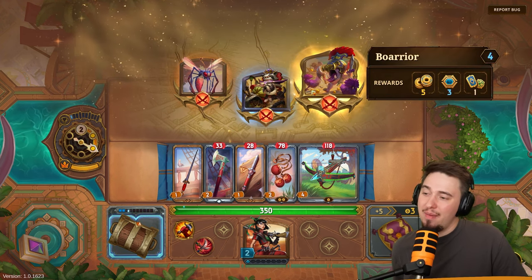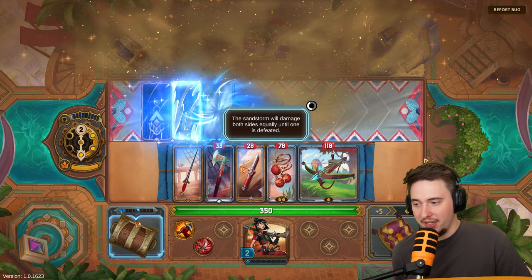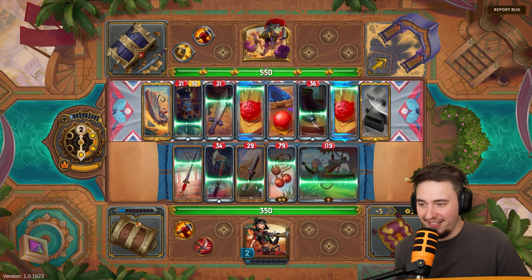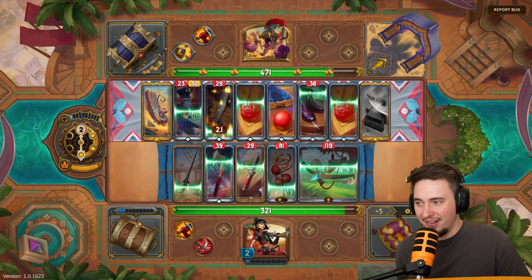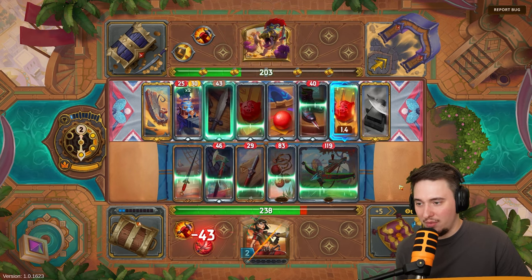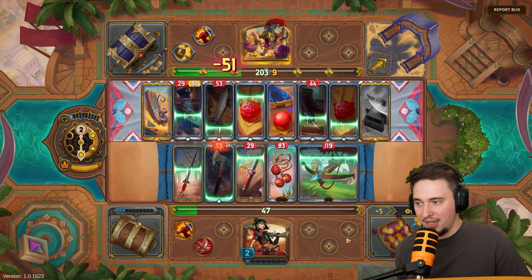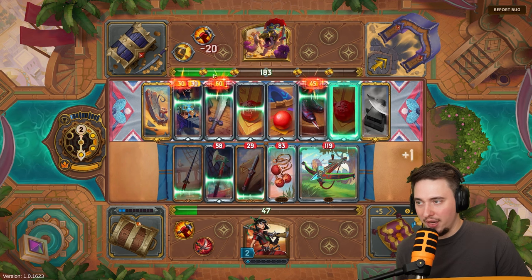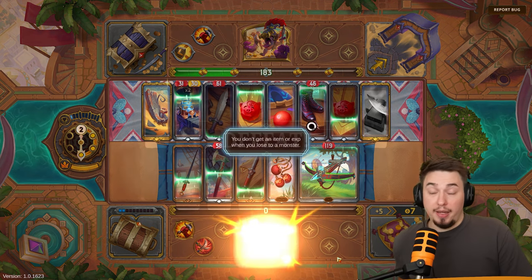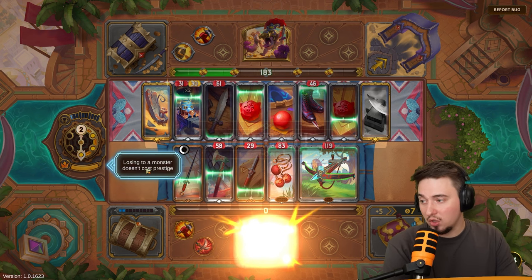Should I go for a tougher encounter? Let me try it out — if we are insanely overpowered... oh, we're not. We're bad, this is not going well. We'll deal a lot of damage with the bola but that's it. We ran out of effective weapons and we're just not in a good position. I won't be able to get the coin either. That was not a good decision.